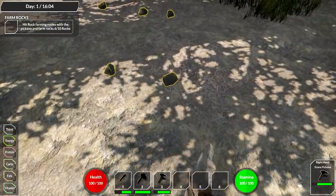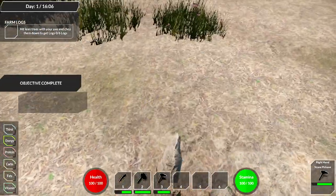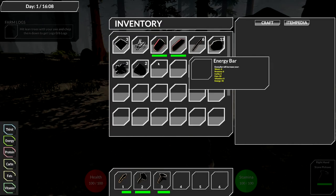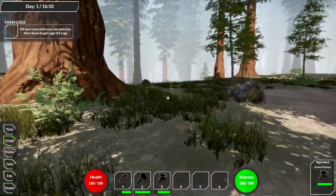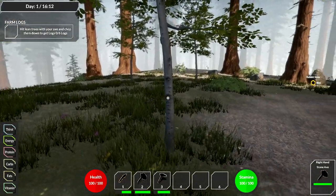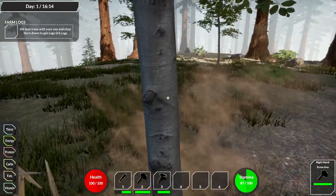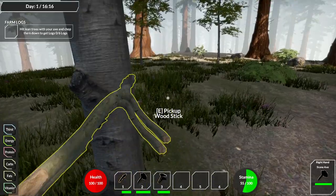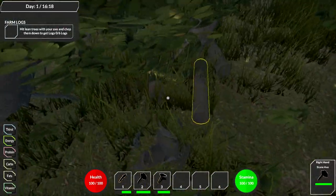We got rocks and iron ore! I did see that furnace earlier and figured something like that was going to happen. Now it says to hit lean trees and get logs out of them. Getting closer to a tree - timber! You also get sticks out of them, but if you want a lot more sticks you're probably better off just hitting with the blade.